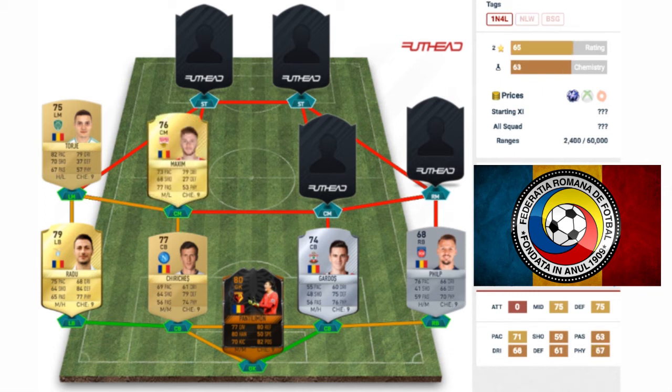In the centre mid position, we have Alexandru Maxim. He does come out of packs as a centre attacking mid, so you'll have to convert him back to a centre mid if you want to build this team. He's a 76 rated rare gold card playing for Stuttgart, who I believe are now in the second division in Germany. He's got 73 pace, 79 dribbling, 77 passing, and 68 shooting. Most importantly, this guy has 5-star skill moves — he's got the skills to pay the bills.